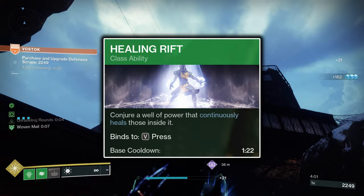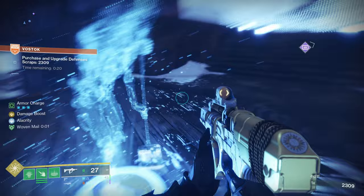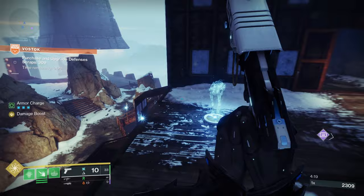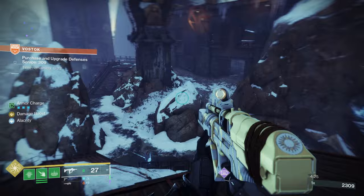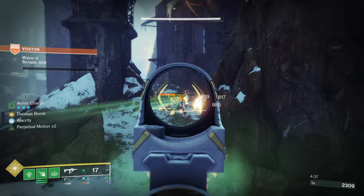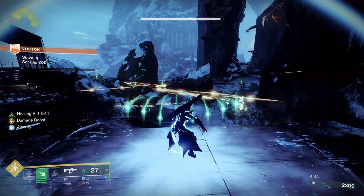The Healing Rift is chosen as this build's main source of healing. During the cast animation you're granted 20% damage resistance, and while standing inside you're healed for 40 health per second. At full health you gain 3 health per second as an Overshield capped at 15 health, which dissipates upon leaving the Rift. You could run the Empowering Rift, but that removes the main healing this build has, though it's an option in lower difficulty activities where you aren't taking much damage.